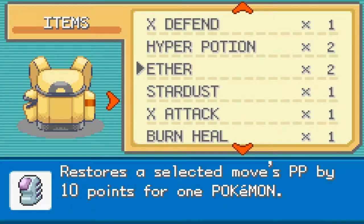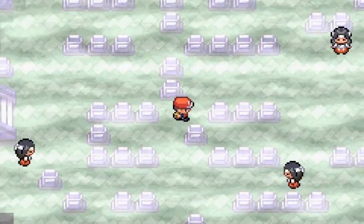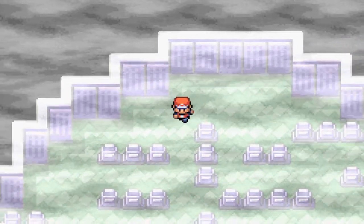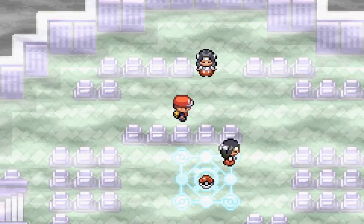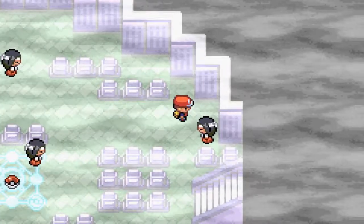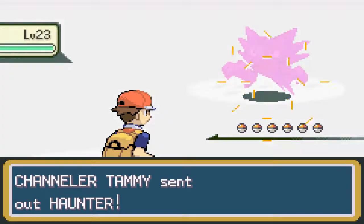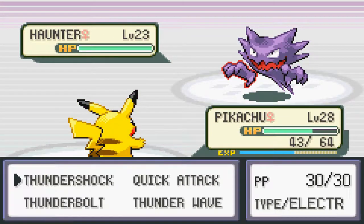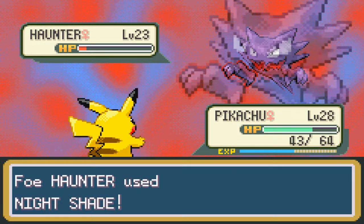Let's see, where's my Repel? I'll save up my Super Repels — this is the last standard Repel I've got. Here's an Awakening. I think I may have to fight that Channeler. Okay, we hit up these steps — good, I avoided that one. Looks like I'm gonna have to fight one of them. Channeler Tami starts off with a Haunter. Almost got it in one hit — Nightshade is going to do 23 damage because it's level 23.